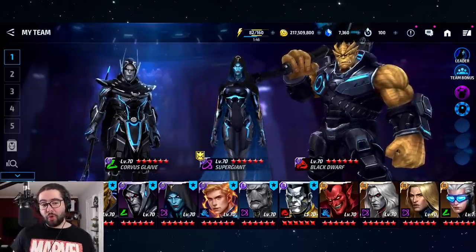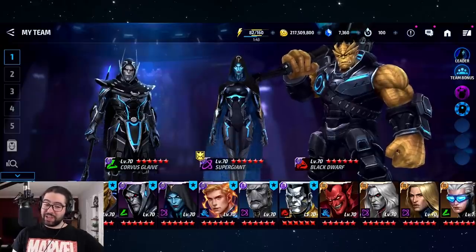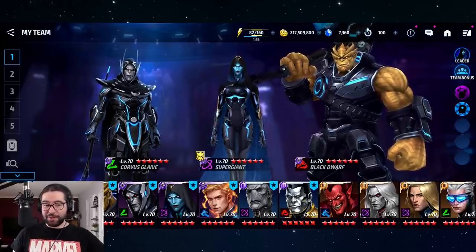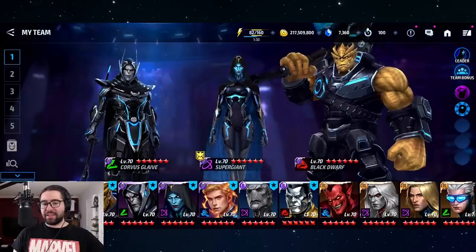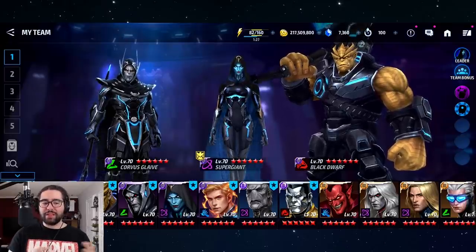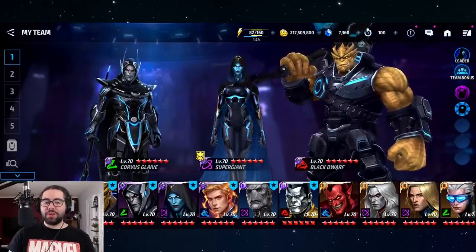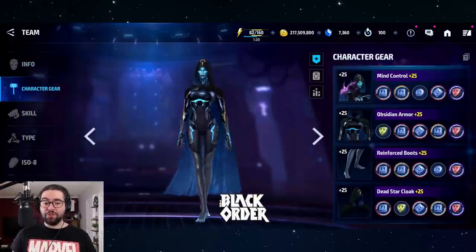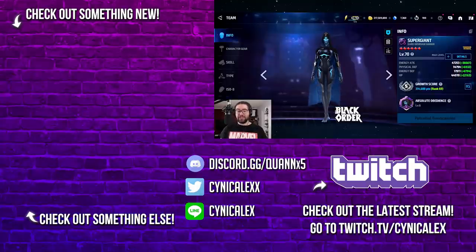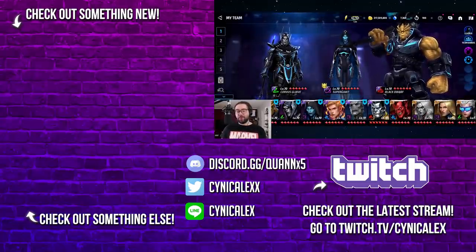If I had to choose, focusing on World Boss Legend, I do think Black Dwarf and Super Giant take the cake over Corvus and Proxima — which is funny because Corvus and Proxima are husband and wife. But this is not the end of my testing; I'll be doing more on other game modes and bringing individualized content for each character. As an aside, I'm super impressed with Super Giant — she's so easy to play, hits like a truck, and she might just be the dark horse of this update.